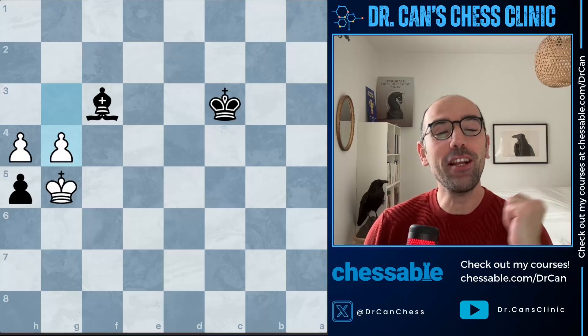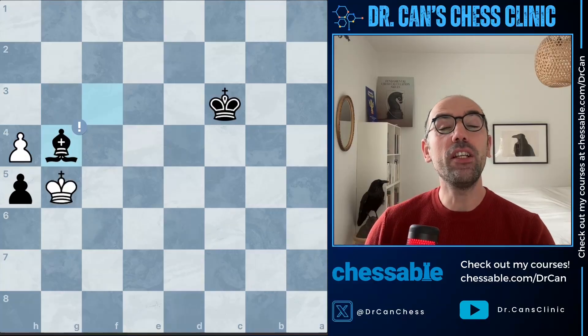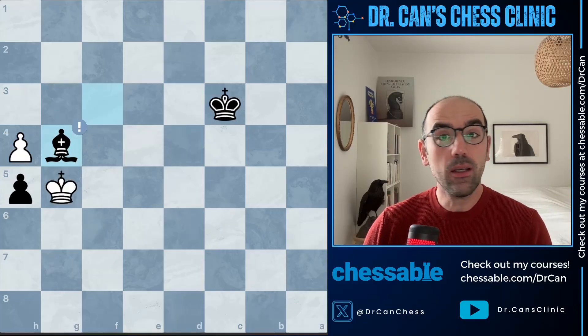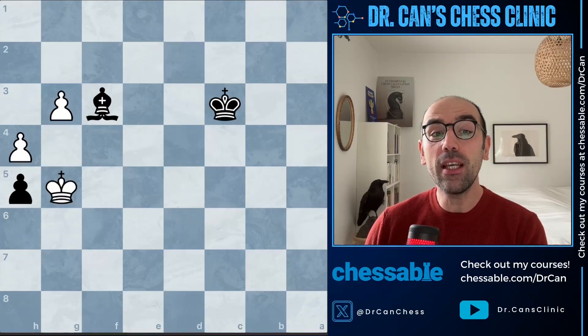You're a great player if you found the move bishop takes g4. That's the only winning move for black. You might say, what's the reason? Why did we not create a passed pawn in this position? That looks much more easily winning. We are coming there in a second — but why bishop takes g4?